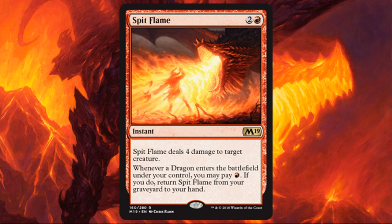Spit Flame. If you have dragons, this obviously gets better. If you don't have dragons, it's still pretty awesome. Three casting cost, instant speed — it deals four damage to target creatures. Sure, it can't go to the opponent, so it doesn't have the same versatility as some other cards we looked at today, but it's going to deal with so many threats at instant speed for a very reasonable cost. And if you have dragons, even better.